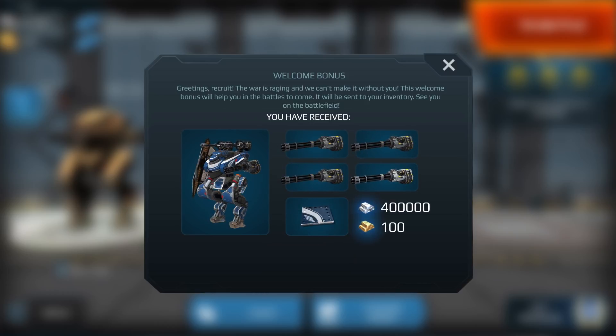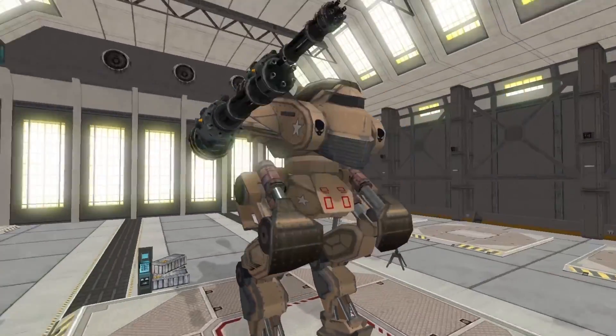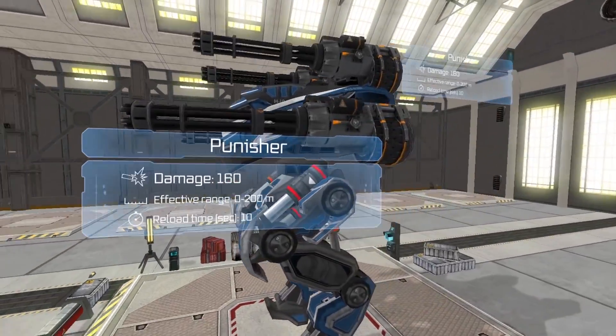The bonus link in the description offers the GI platoon robot, plus aero war paint, 4 Punisher machine guns, 400,000 silver and 100 gold. Please download from the link below, support my channel — thank you guys, always bringing you some great video games, hope you guys enjoy this one.